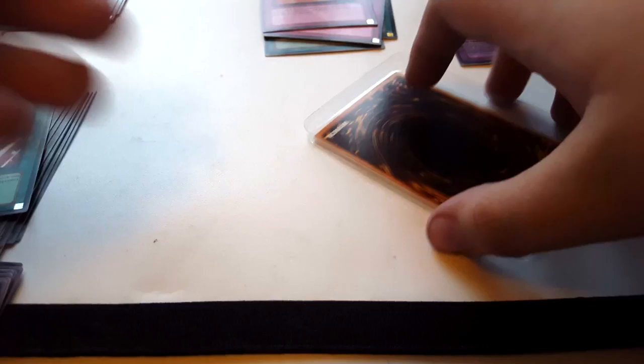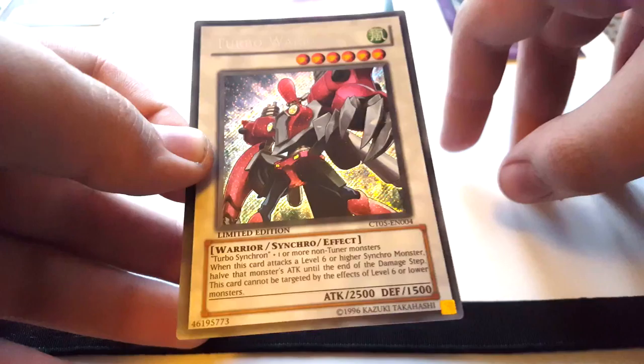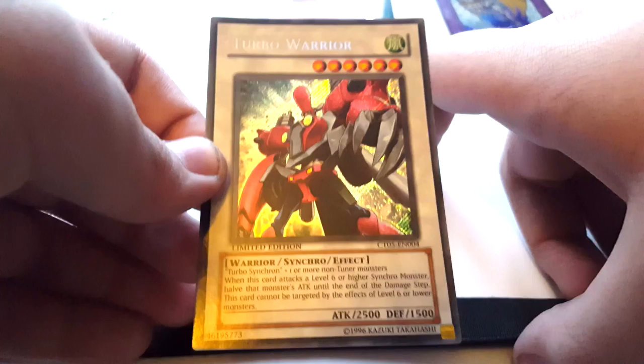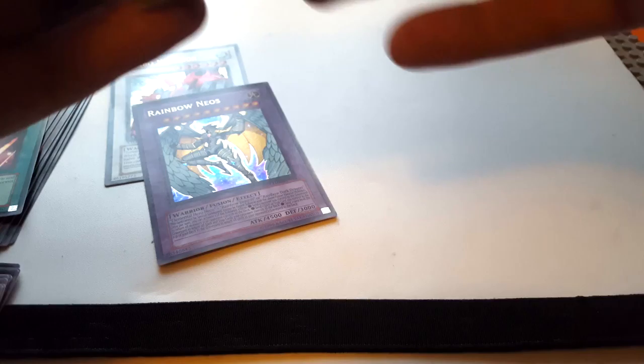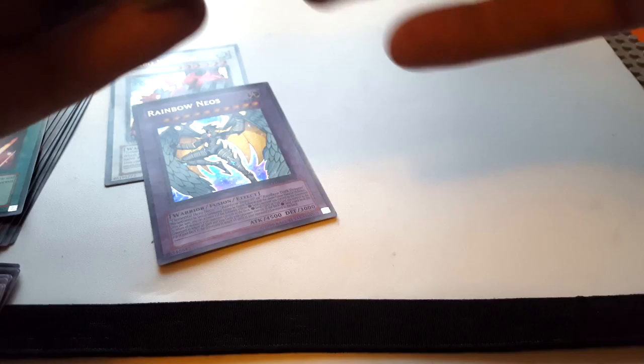I should show you the promo as well — that's Turbo Warrior. Level 6 Wind Synchro Monster, needs Turbo Synchro. It's basically like any other Warrior Synchro, just one of those generic ones that Yusei uses once in the show and then never again. Let's have another look at that Rainbow Neos. I actually didn't even know Rainbow Neos was in Phantom Darkness. I think there were other Neos cards in Phantom Darkness too. And there's Psychokinesis — first edition — that's actually a pretty cool card.